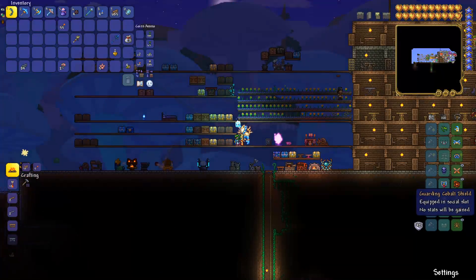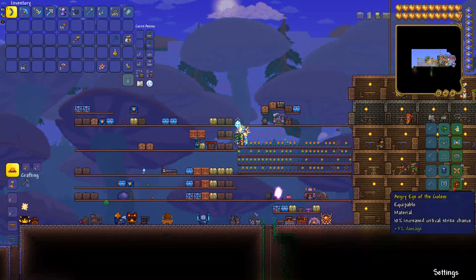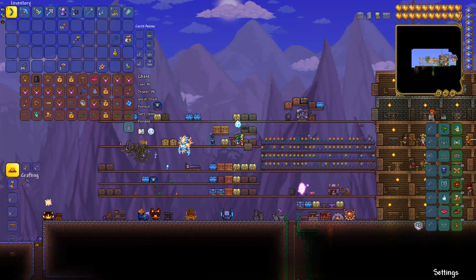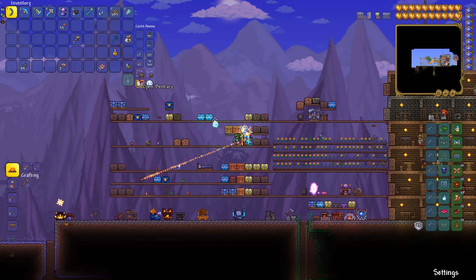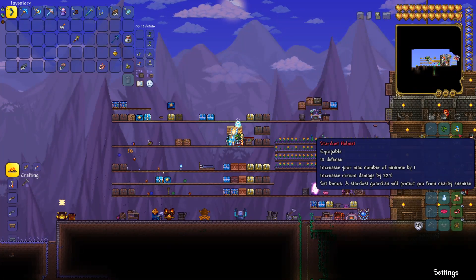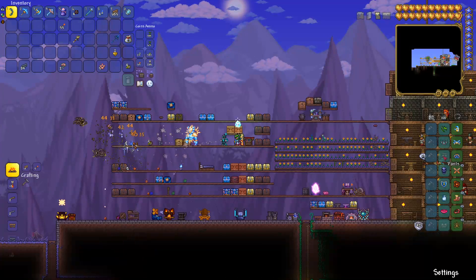We need to remake the items - that's the main thing that sucks. We're gonna have to remake those items that we combined on the Tinkerer's Workshop. But the main thing is that we have the summon set, right - the Stardust helmet. We made this on our other playthrough. So as long as we have the Stardust set, we need to recombine those items and farm the turtle and the ice biome again.